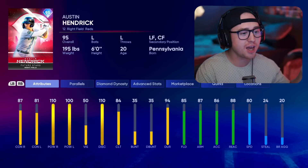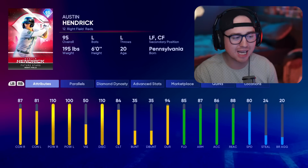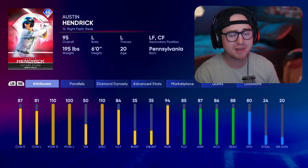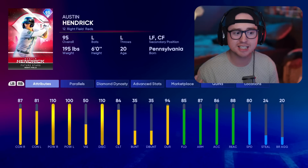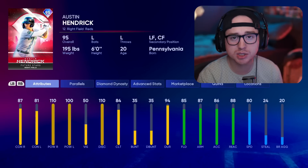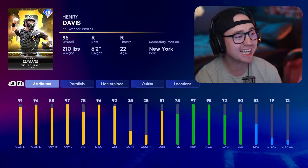Austin Hendrick is coming with 110 power right and 100 power left, with 87 and 81 contact both sides. I've been liking that 80-plus range. He's a little lower on vision, so you'll get a smaller outer PCI — definitely gotta make firm contact. But 85 fielding and 80 speed come in with a nice mix. I've absolutely loved his swing so far — one of my favorite swings from this entire program. It generates that nice launch angle and exit velocity. I've been absolutely crushing the ball with him. He's my first pick from the NL Central.